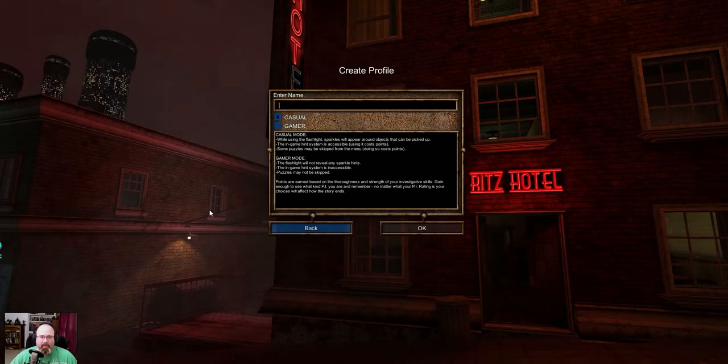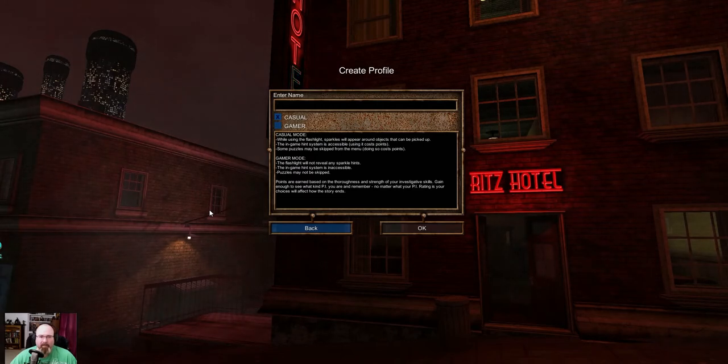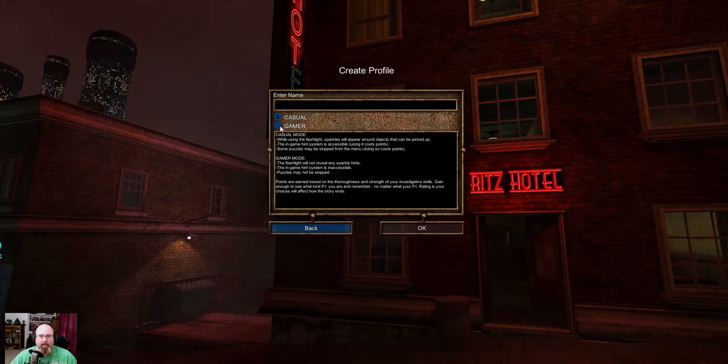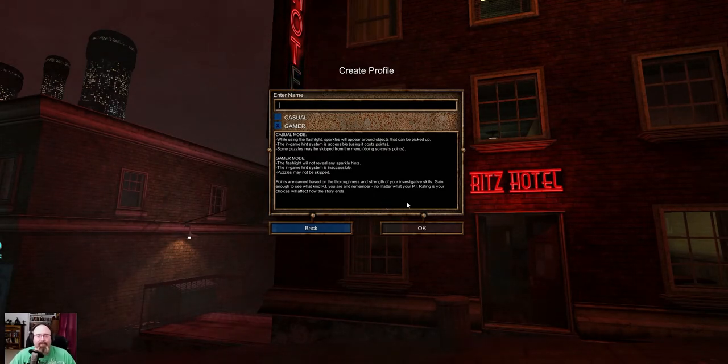Casual mode: while using the flashlight, sparkles will appear around objects that can be picked up; the in-game hint system is accessible using it, but it costs points; some puzzles may be skipped from the menu, also costing points. Gamer mode: the flashlight will not reveal any sparkle hints; the in-game hint system is inaccessible; puzzles may not be skipped; points are earned based on the thoroughness and strength of your investigative skill. Let's go with gamer mode, and if I have a really tough time with it maybe we'll switch back to casual mode.